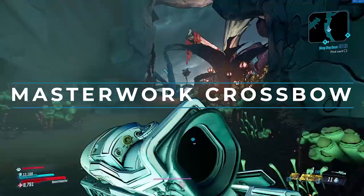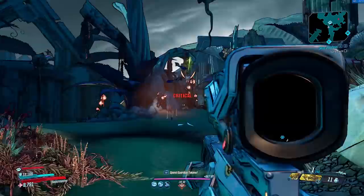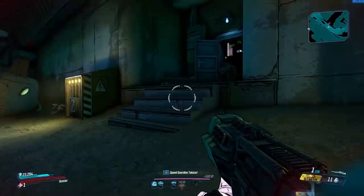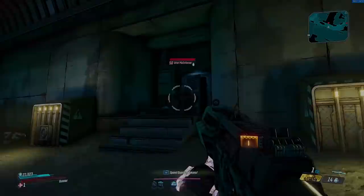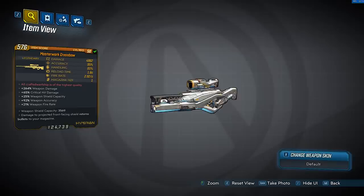For the next weapon of the video, we have the Masterwork Crossbow. Some people do like this, and some people don't — for me, I just cannot get on with this weapon at all. It's a legendary sniper rifle manufactured by Hyperion, and I've got this multiple times. I actually got it on my very first playthrough. It drops from an enemy known as Eurist Muck Enforcer in the Electricity region of Promethea, in the underground section shown on the map.